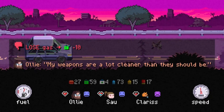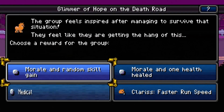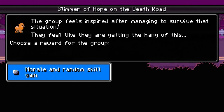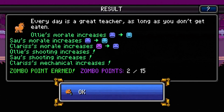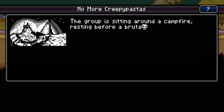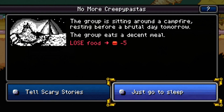My weapons are a lot cleaner than they should be. The group feels inspired after managing to survive that situation — they feel like they're getting the hang of this. Choose a reward: morale and random skill gain, morale and one health, faster speed run, or medical. Let's do morale and random skill. Shooting, shooting, and mechanical — I'll take some shooting since I've got the gun. The group rests before the brutal day tomorrow and eats a decent meal.